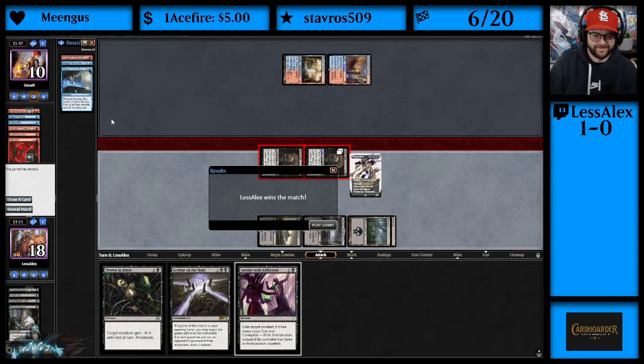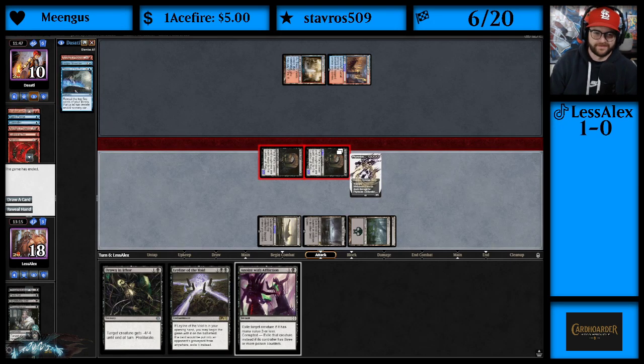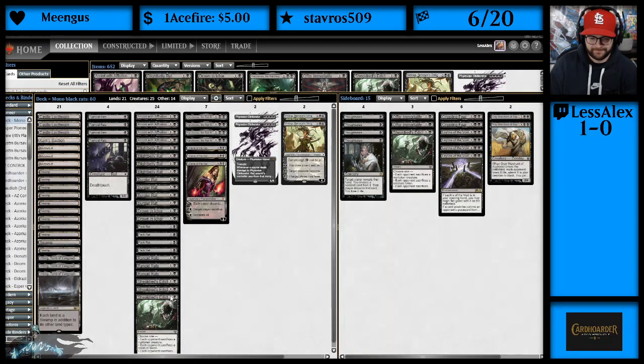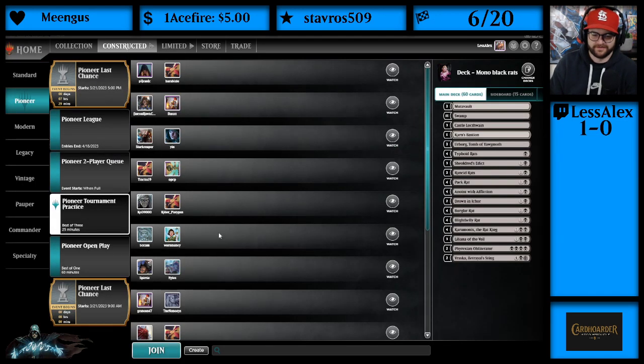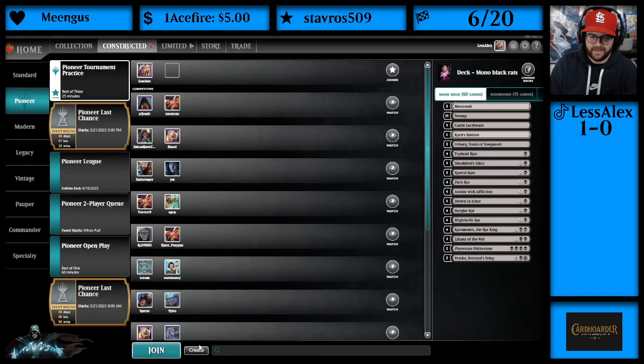Easy claps in chat — we got there with Mono Black Rats, beating one of the best decks in the format! We are 1-0 with Mono Black Rats. Pack Rat — the power of Pack Rat, baby. This card is nuts. They scooped to an Obliterator, but what they really scooped to was having multiple Pack Rats.